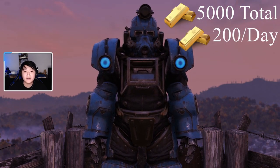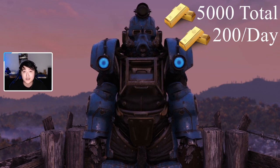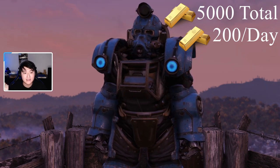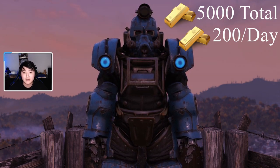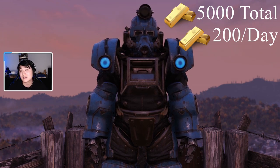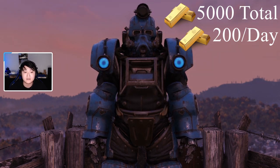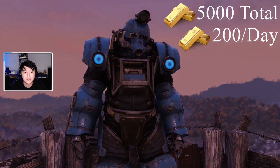You get the 200 per day by trading in an item called a treasury note, which you get from completing events and daily quests. When I say events, it's those events with an actual exclamation mark — not just a regular event like 'defend the workshop.' Treasury notes drop from quests with exclamation marks, and the amount varies depending on the difficulty of the event.